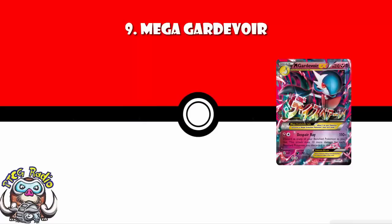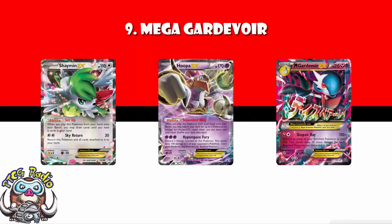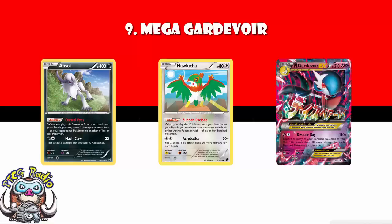At number 9, Mega Gardevoir EX. Joe Bernard — you can blame him for this one. Firstly, it's only two energy. Secondly, it's an attack which can KO almost anything. It is the variety here that gets it onto the list. Just having a good attack isn't good enough — it's got to have some variety. What makes this so good is that you can play it with anything. You can play it with Hoopa and Shaymin, or with Hawlucha and Absol — so many options. You can use all those support Pokemon, discard them, Super Rod them back into your deck, and off you go again.